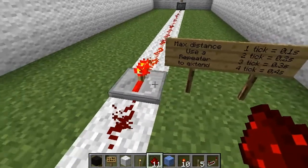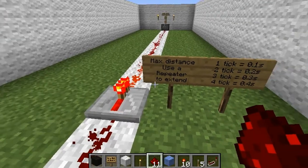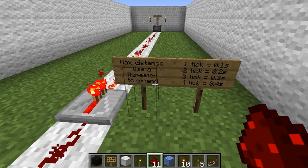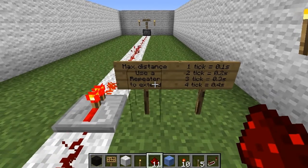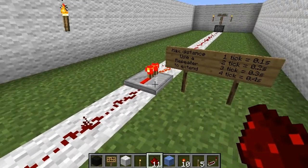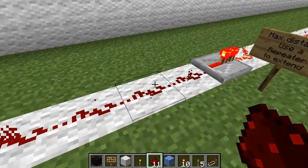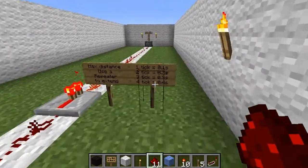Now, these repeaters have four different settings. Every time you click it, it changes between one, two, three, and four clicks. Each one of the little tick marks on there delays it by 0.1, 0.2, 0.3, and 0.4 seconds. So if you want to delay your signal for a full second, you'd put three of these in a row — set two of them to the fourth setting for 0.4 seconds, and then put the third one to the second setting for 0.2 seconds.